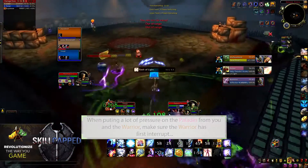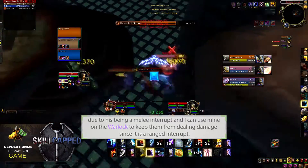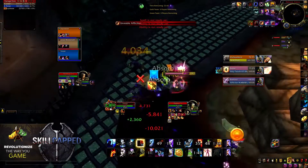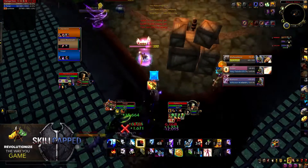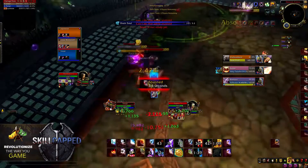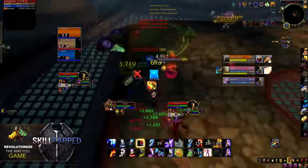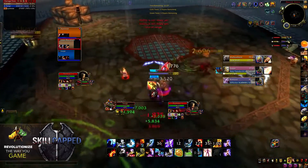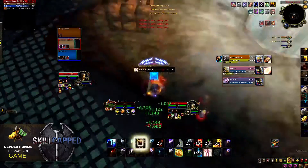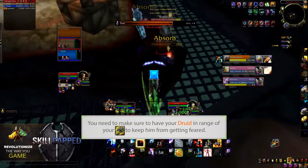I usually interrupt Warlock casts to stop the pressure and try to ground clones, though clones aren't as big a deal in melee range since the Warrior can Pummel or charge them. The main thing you and your Resto Druid need to coordinate on is staying in range of Tremor. Not being in Tremor range is a huge factor in whether you can stick on the Paladin. If your Druid is getting spam feared or spam cloned, that is when the Rot really starts to take over and you'll fall behind.